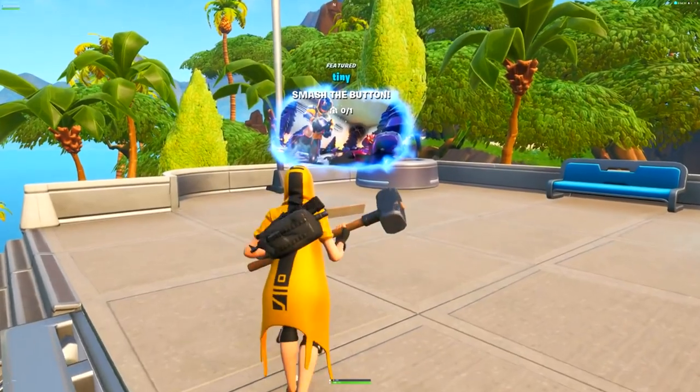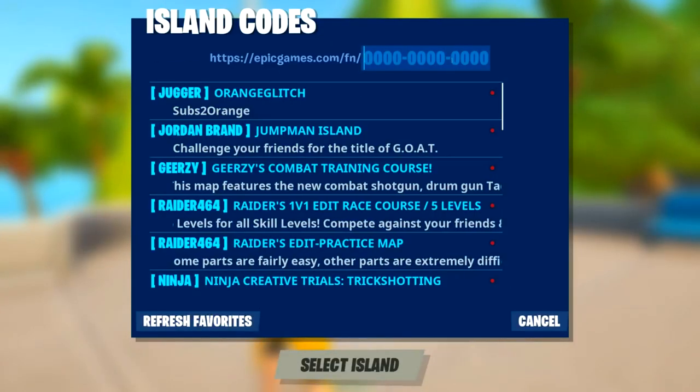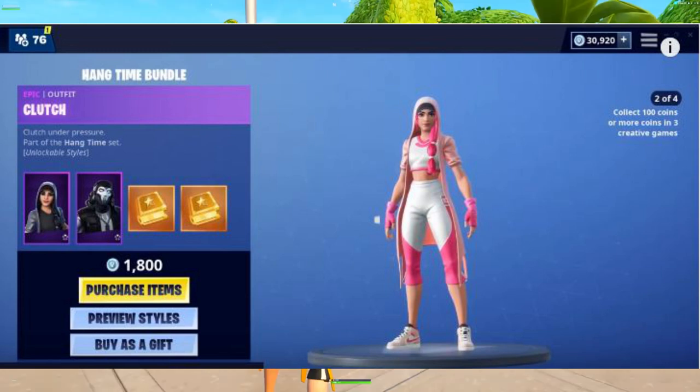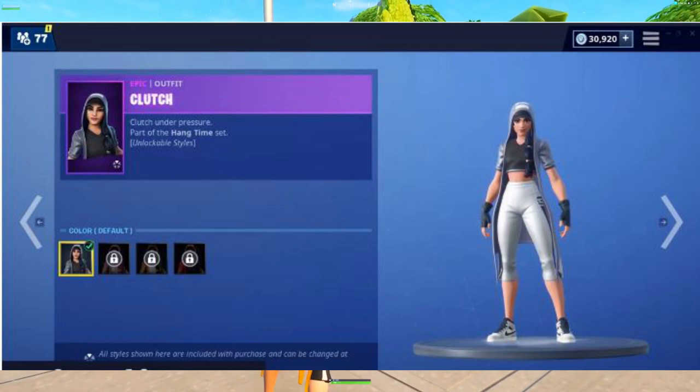How to unlock these new Hang Time Bundle skin styles really fast and easy. I'm telling you guys, it's so easy. What you guys have to do is go into Creative Mode.